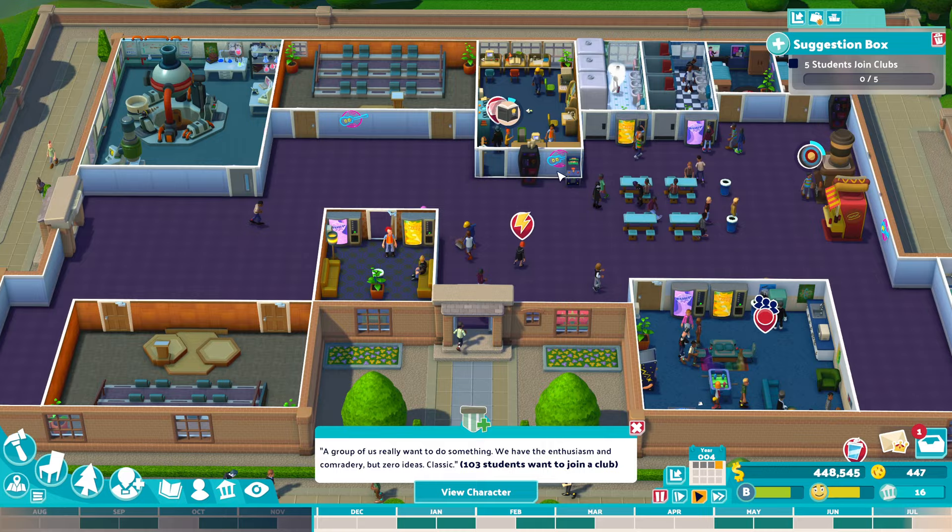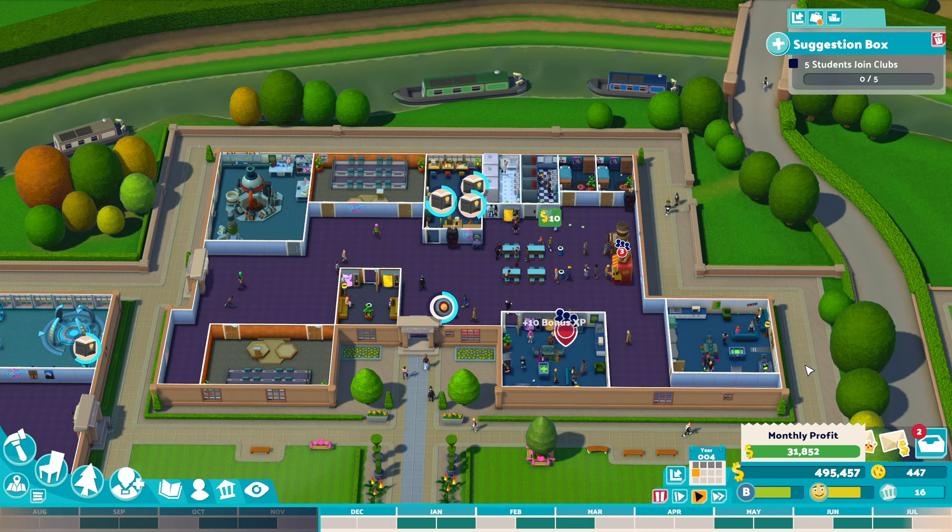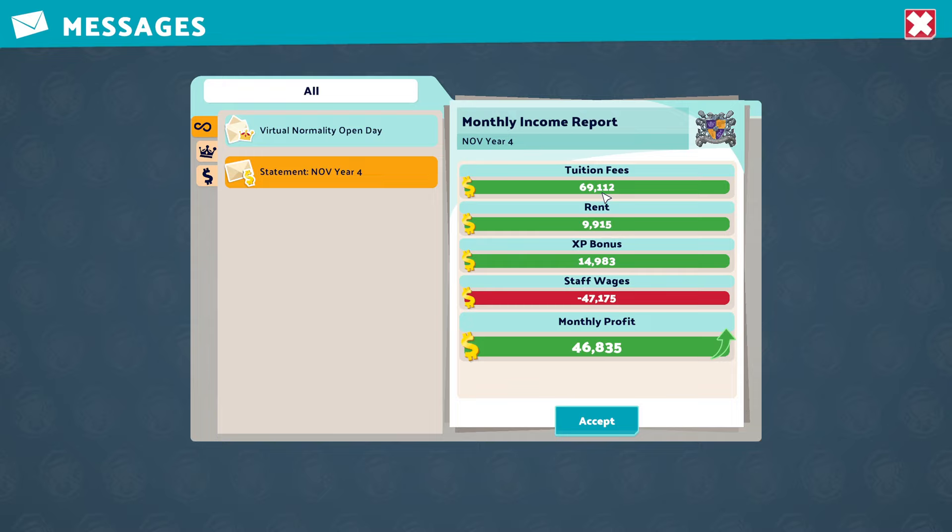It's not like in Two Point Hospital where you can just bump up the prices. You have a set amount of money that you're pretty much going to get all year. You get tuition fees — those are set right at the start of the year. The rent is also set at the start of the year, all depending on how many students you've got. Now the XP bonus, that is what's going to change. That's going to be based on how much the students are learning — the more they're learning, the more they're getting through their assignments. Their XP is going to go up, count off the staff wages, and that is going to bring your monthly profit.